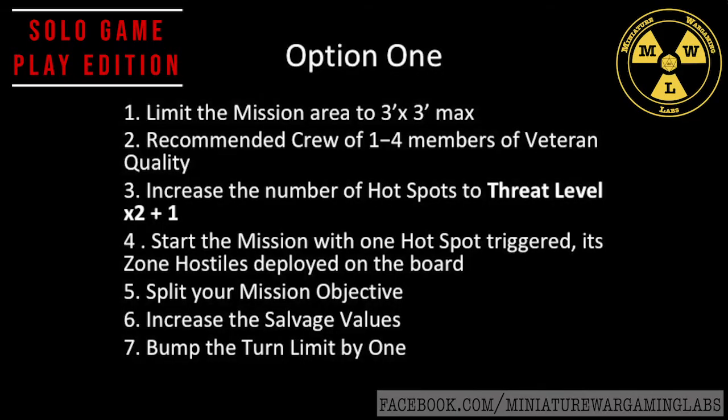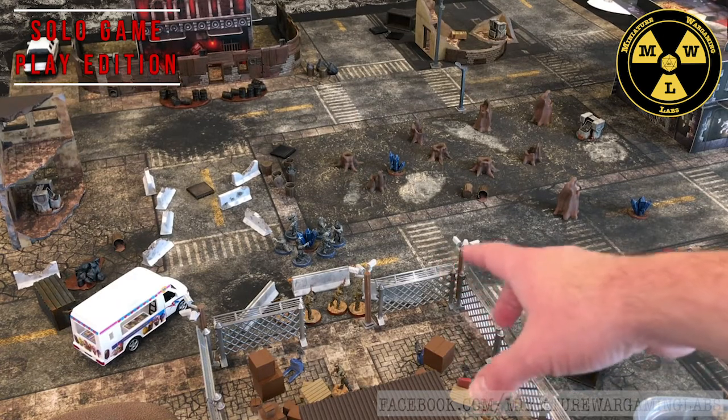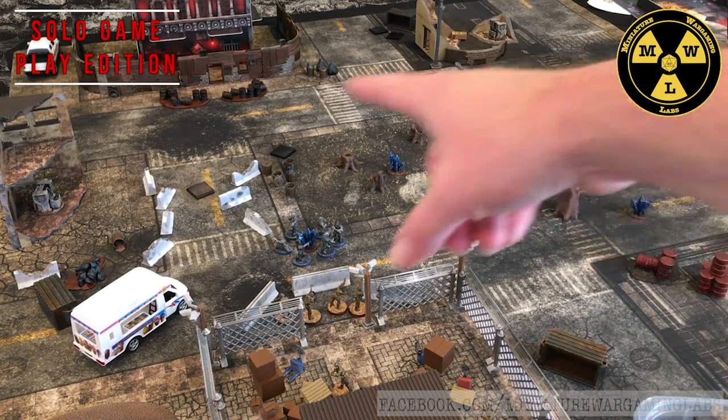You'll want to increase the number of hotspots to threat level times two plus one. So in this example, I'm going to do a threat level two. Therefore, the hotspots would be five. And you'll see I've got the blue crystals scattered everywhere, and I'm including my mission objectives in that.